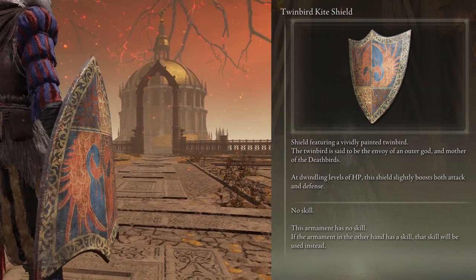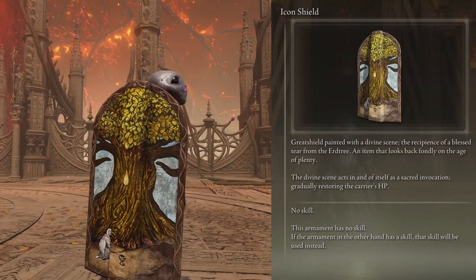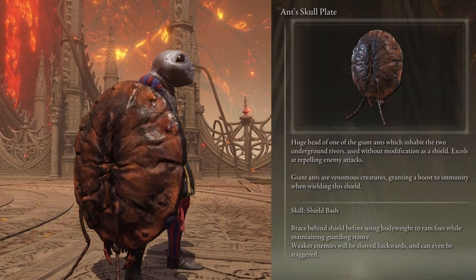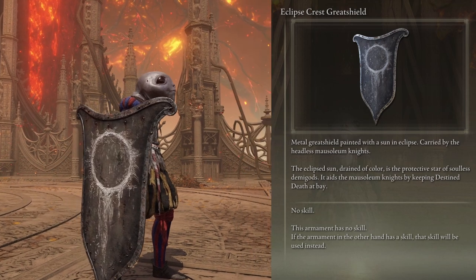Boosts attack and defense by 5% if you're below 20% HP. Stacks with other things as well. Boosts stamina regen by 8%. Restores 3% HP per second. Boosts immunity by 60. Boosts immunity, robustness, and focus by 50.